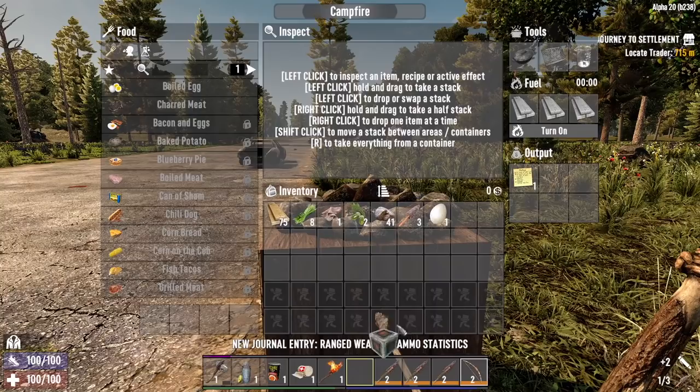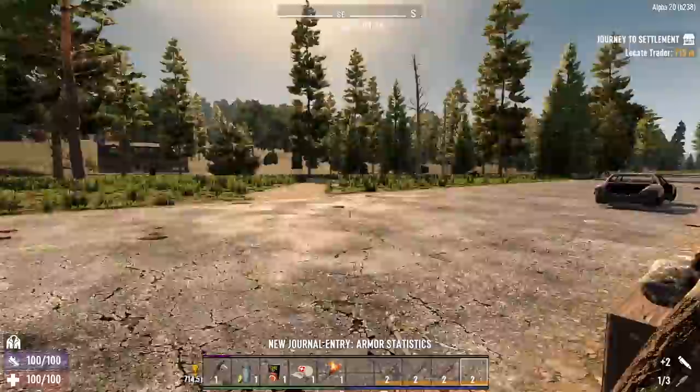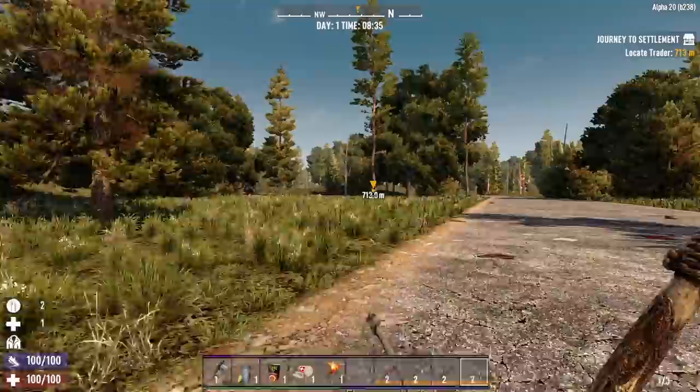The Land Claim Block — we don't really need that right now because we can always craft another one. It only costs 5 stone to craft a Land Claim Block, so we'll leave that in there. We can craft another once we find a home. Let's head down the road towards the trader.